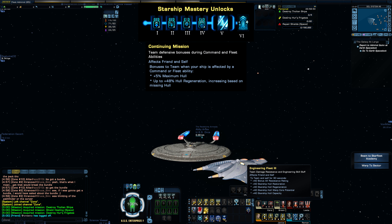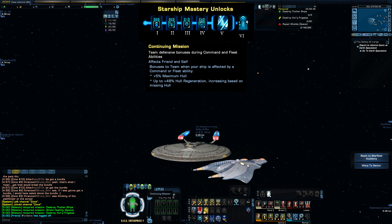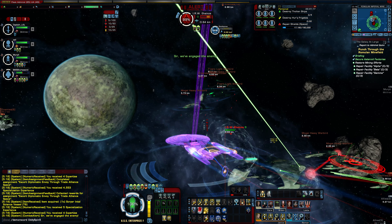Continuing Mission is the new trait unlocked at Tier 6 and gives plus 5% maximum hull and up to 48% hull regen — scaling based on missing hull — to your entire team when your ship is affected by a command or fleet ability.